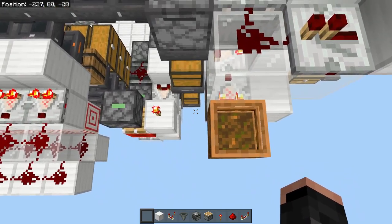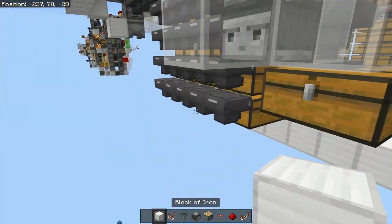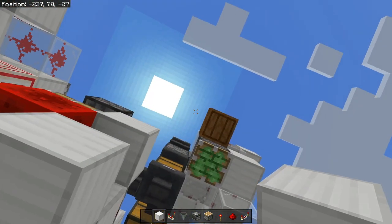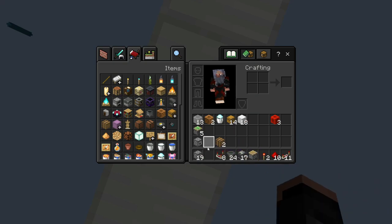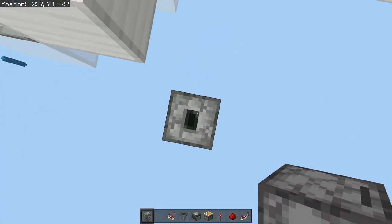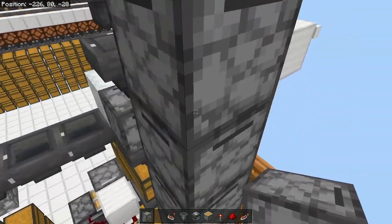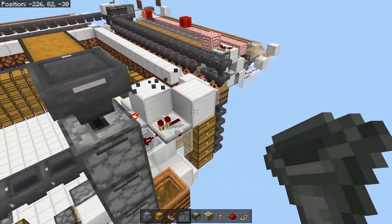Now come right down in here, grab some temporary blocks coming out here. Make sure that you are in line with this barrel right next to it. Grab your droppers, take down these, and just pillar up with the droppers — none of the redstone interacts with any of the other redstone. You could get it all the way up here. Double chest, hopper, hopper there, hopper line.